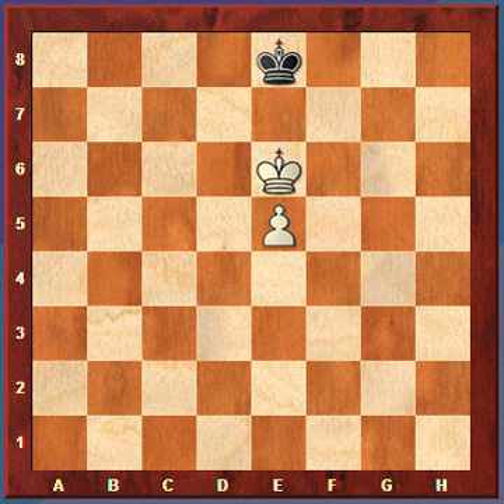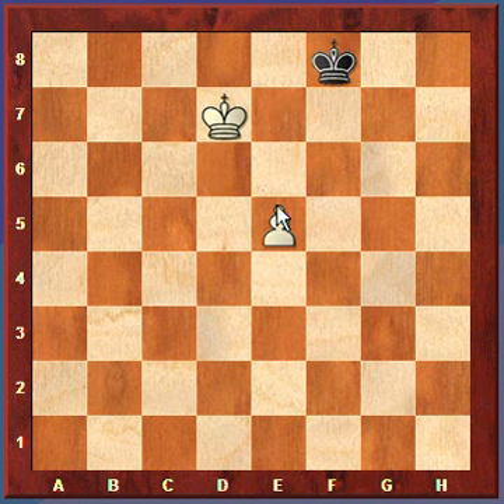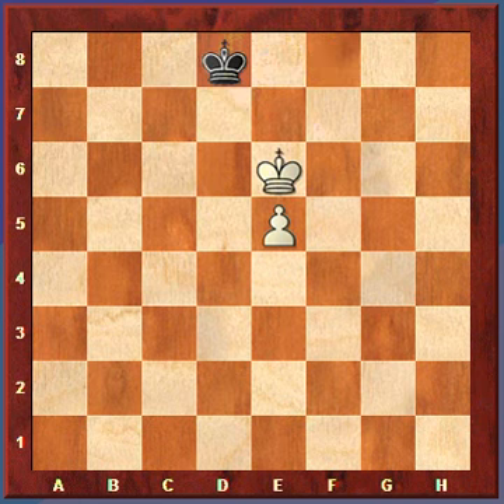So what happens if black is to move? Well, in that case, our job is much easier, because whatever way black moves, we're just going to move the king to the other side. Because if black is to move, that means white has the opposition, and the king basically steps to the side. So let's say black moves to this side - white will just move to this side and ram the pawn home. And if black moves to the other side, white just goes this way and rams the pawn home. So it's even easier.